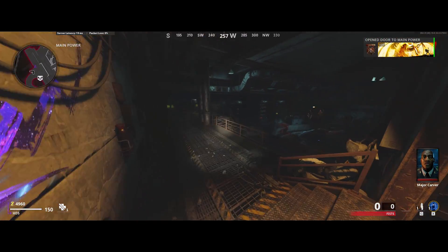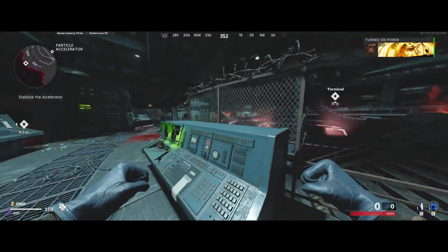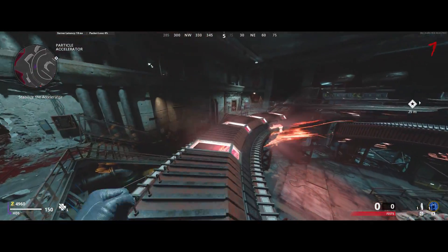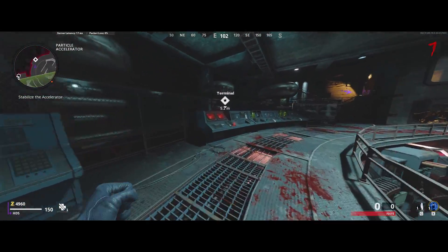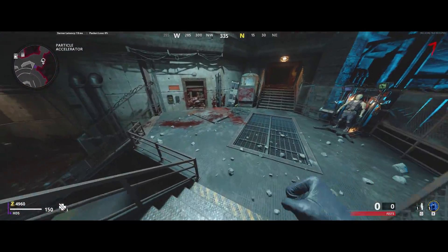So you're going to want to turn on the power — jump down and hit each of the terminals. You have to be careful because the zombie is always in a different spot for some reason in this room, so just make sure he doesn't hit you. Turn on the terminals and then the anomaly portal is going to appear, and you're going to want to go through that.